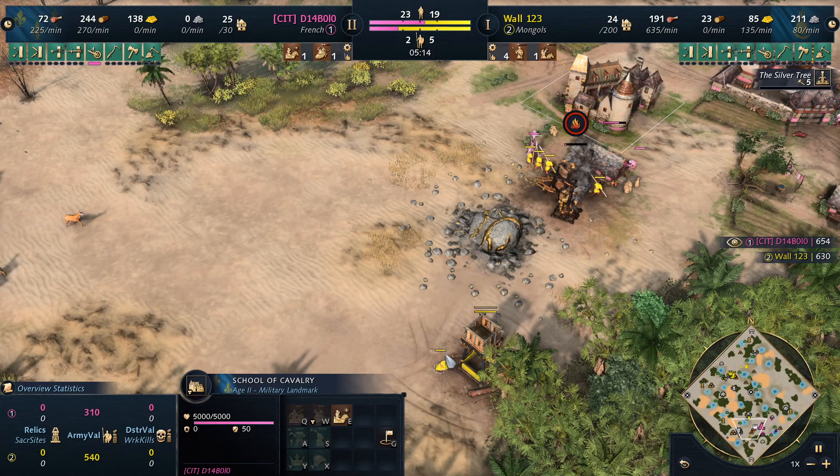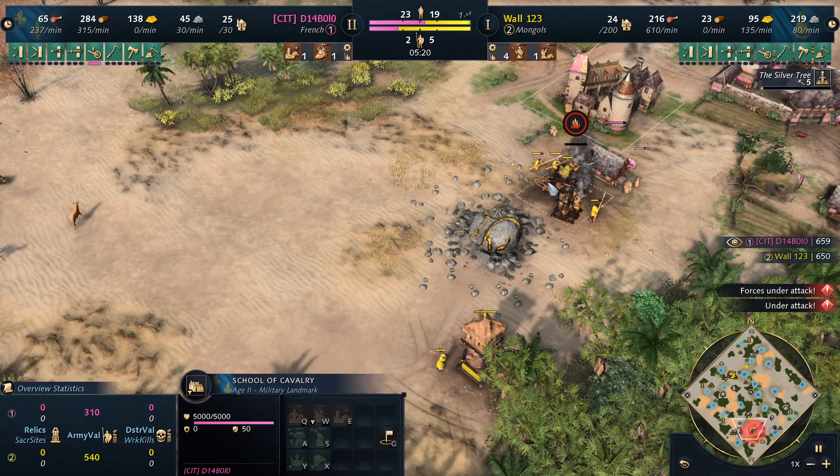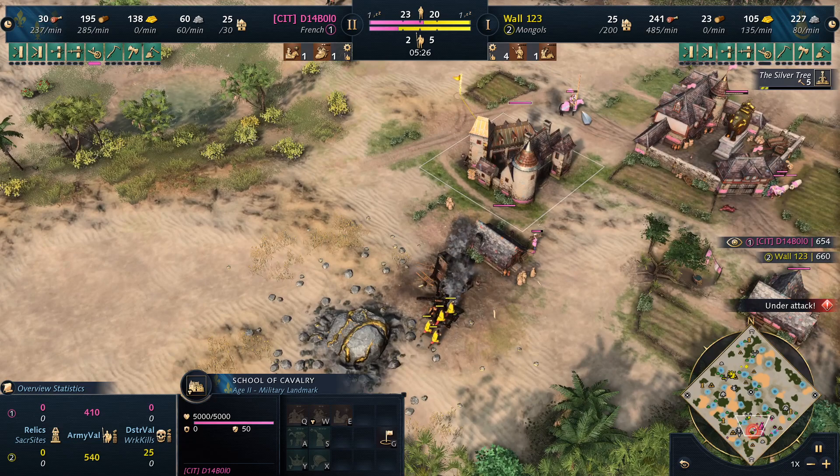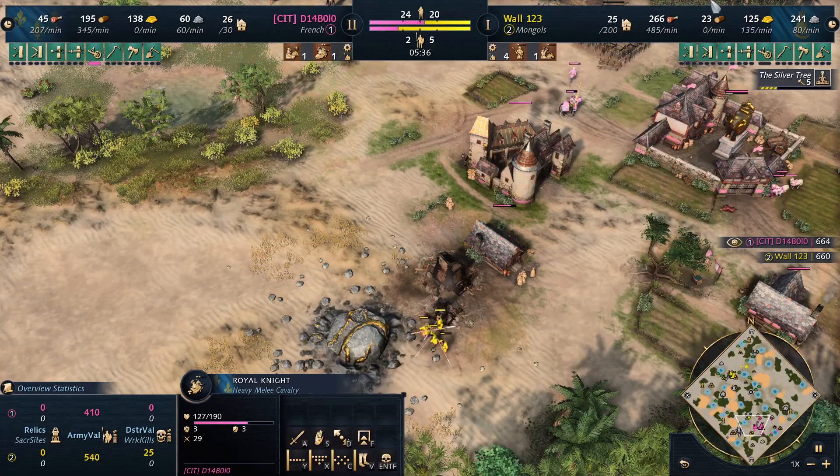If I had rallied it there it actually would have worked. What this bullshit is I still don't know — I have no idea why it cancels the charge on units who are attacking, because that should be fixed. It's so annoying.